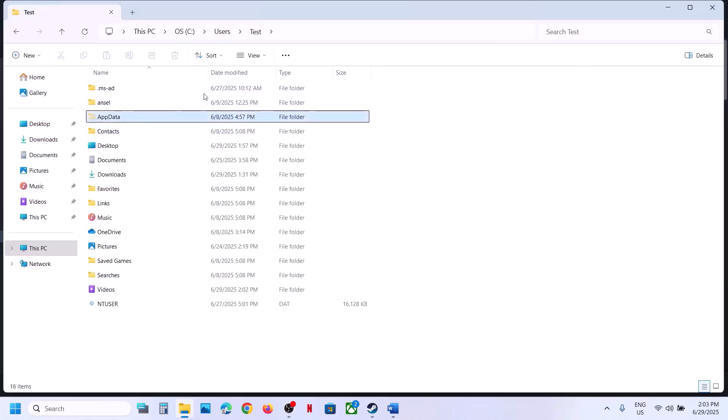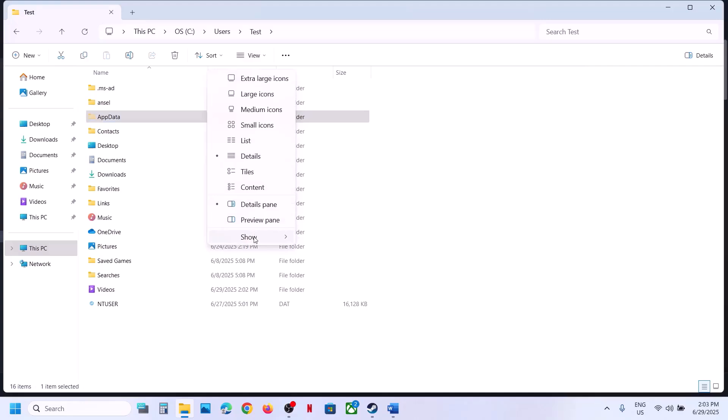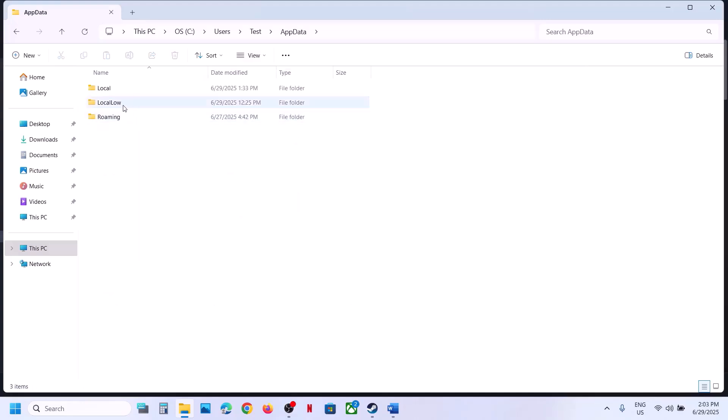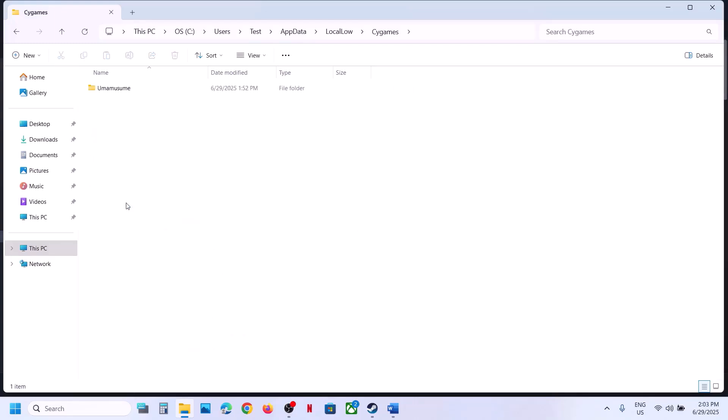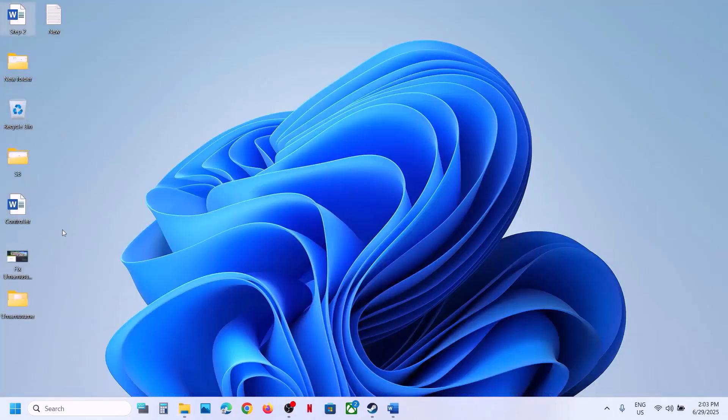Now open the AppData folder. If you don't see AppData, at the top click on View, select Show, and put a check on Hidden Items. Then open the AppData folder, open the LocalLow folder. Over here you can see the Psy Games folder. Open this folder and you can see the game folder. Copy this folder and paste it to the desktop to create a backup.